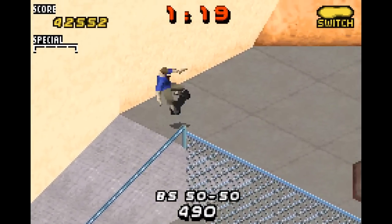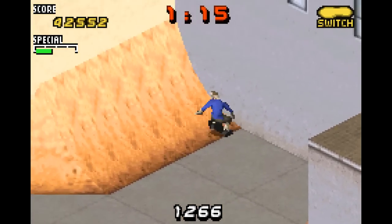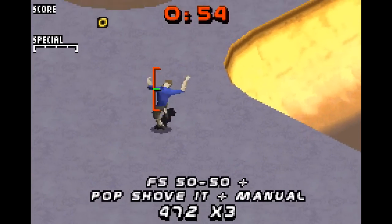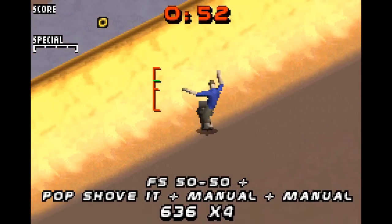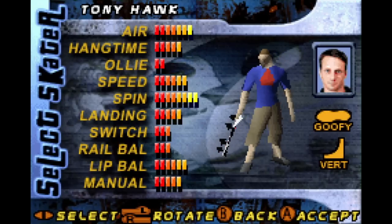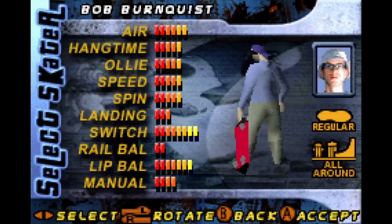For game modes, there's Free Skate, which allows you to just screw around and practice. There's Single Session, which has you play one course, and there's Career Mode. There's no custom-created characters here, but there are 13 different skaters you can choose from, each with varying skill sets, and the money you earn with each character essentially acts as experience points to unlock more stuff, buy new equipment, upgrade your character, and alter their stats.